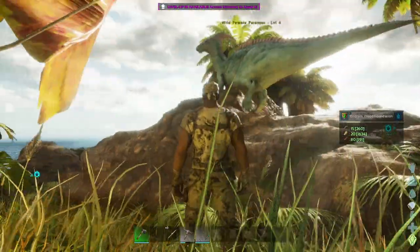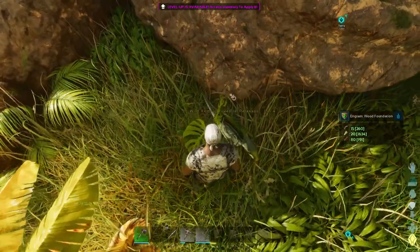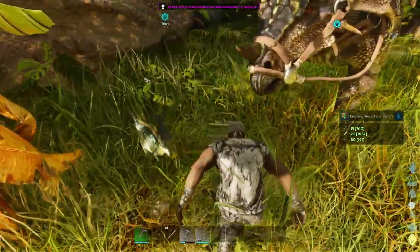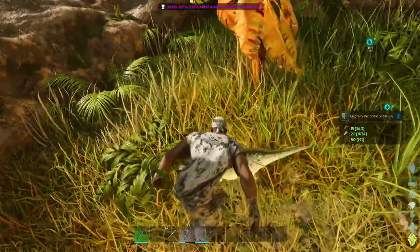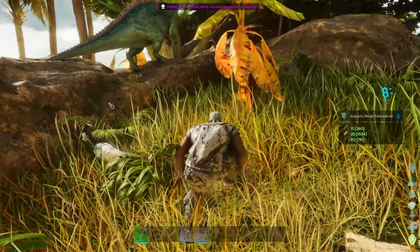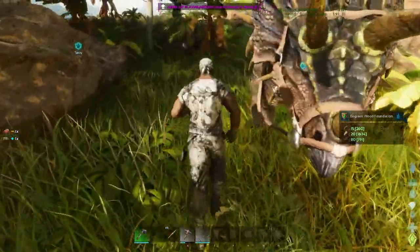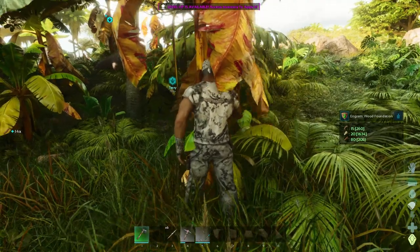That's a very pretty looking... whatever the heck that stupid thing is. Oh, look at you — you're so cute. Oh, I want to take you home with me, buddy. Oh look, you got some of your dad's colors. That's just so nice. Parasaur. Too bad — I don't know if you're even good for anything, honestly. Okay, wood — let's get some wood.